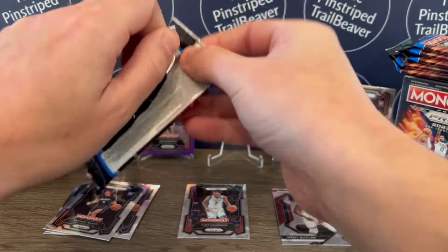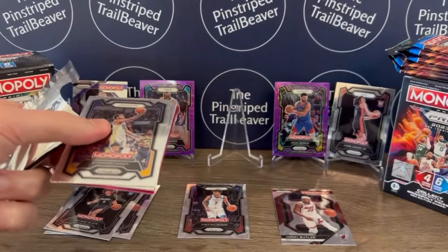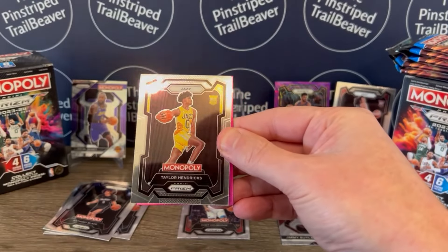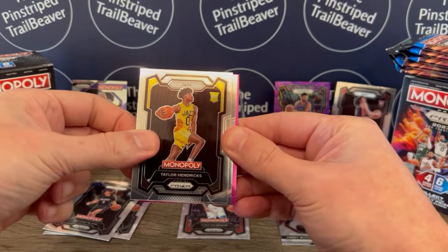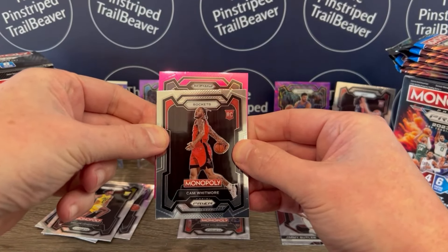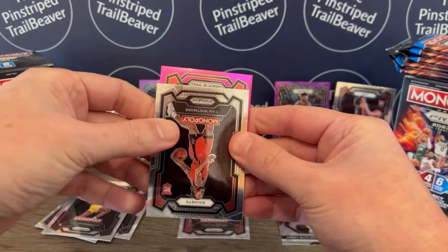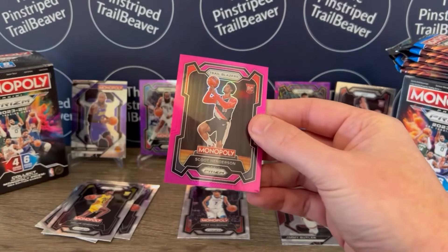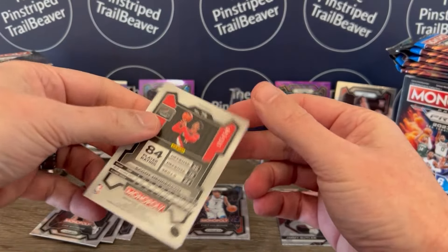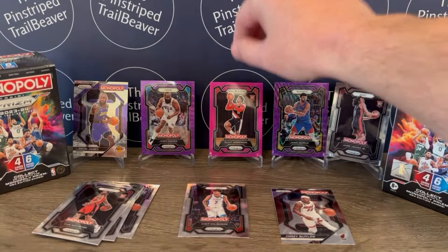I know Wemby's out there. There's only 90 cards in the set — don't we have to hit it? Steph Curry. Taylor Hendricks, rookie card of the Jazz. I see a pink in the back. Cam Whitmore, rookie. And our pink — it's upside down — it is a Trailblazer. Scoot Henderson! The Scoot Henderson party continues. The pink is numbered at 149. That is very nice.